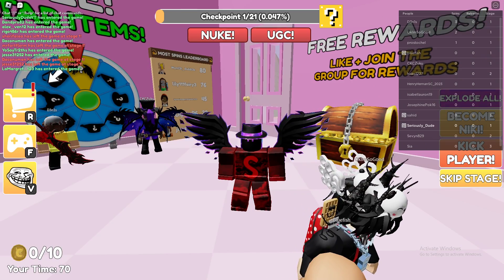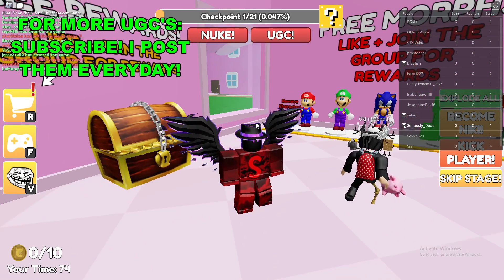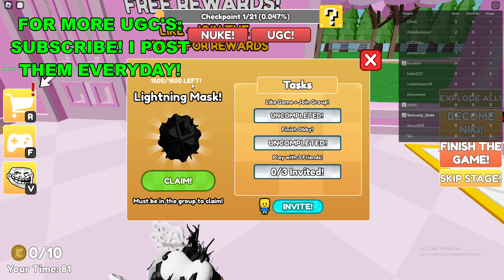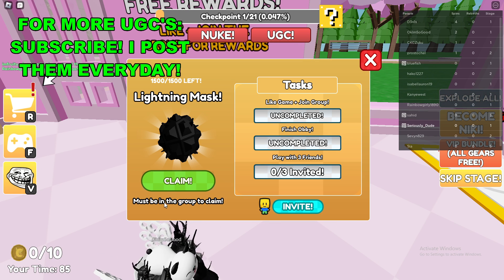Basically, you want to go ahead and join this game called Escape Nikki — I'll have the game link in the description below. Once you're here in the game, go to the top of the screen and click on this UGC button right here. Once you're here, you can see there's 1500 stock, and to claim it you must be in the group.